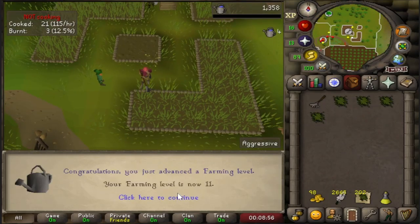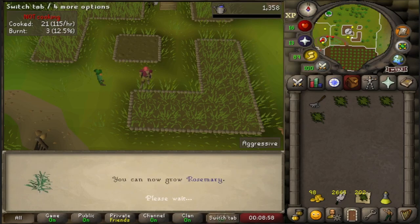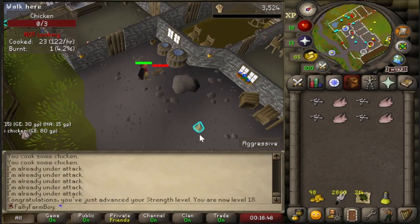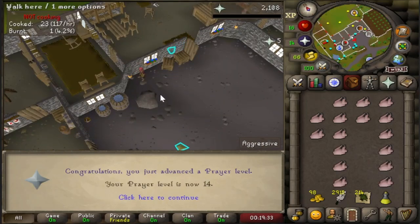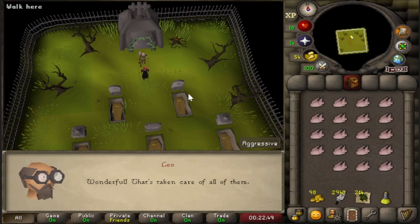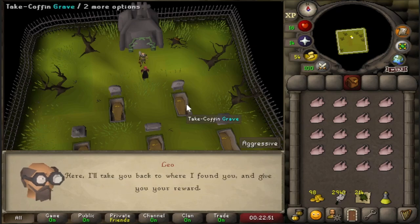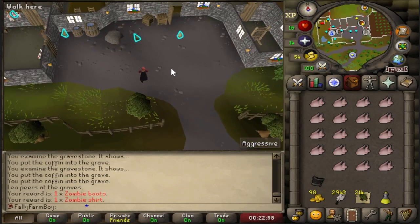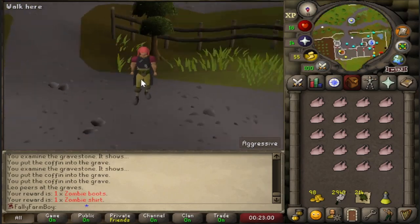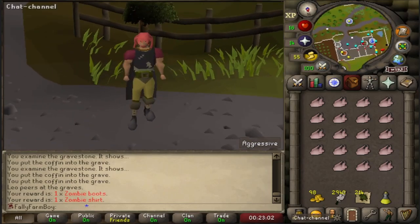Eleven farming - can I grow rosemary? Eighteen strength and 17 combat, 14 prayer. There's a gravedigger random event. I will not be collecting all of the collection log slots before I move on from this chunk - it's not an extreme rule set. But some good fashionscape there! Seventeen hitpoints, 28 cooking, 19 strength, and 125 total.